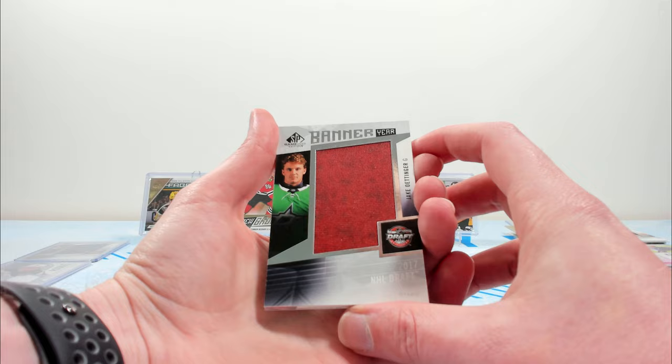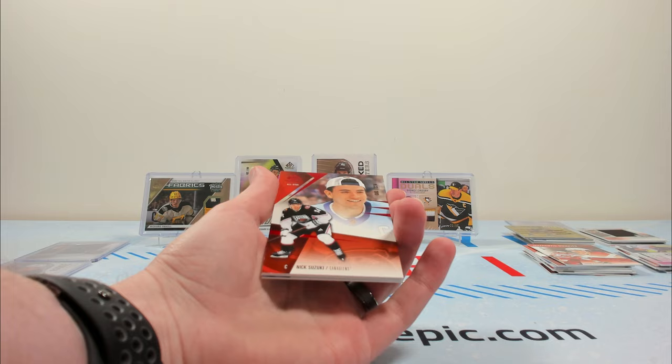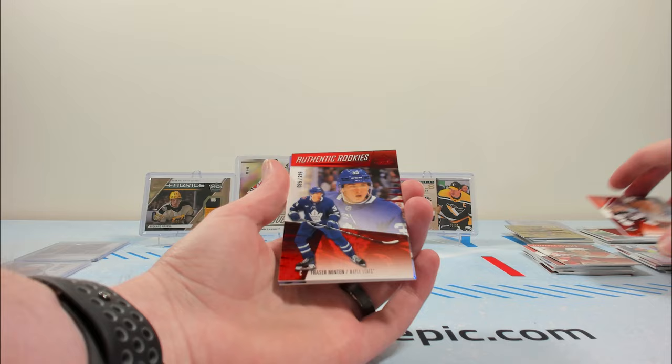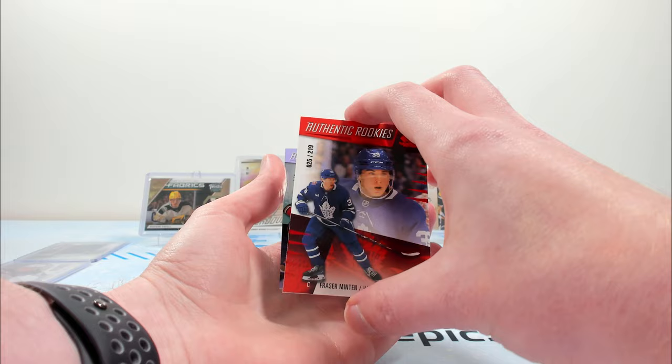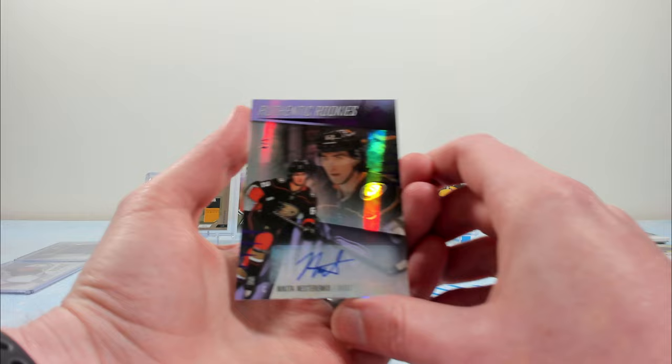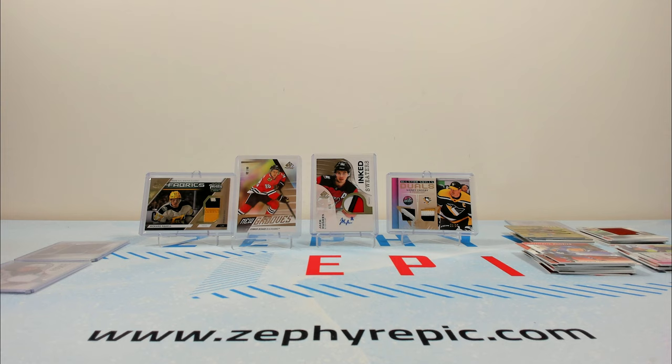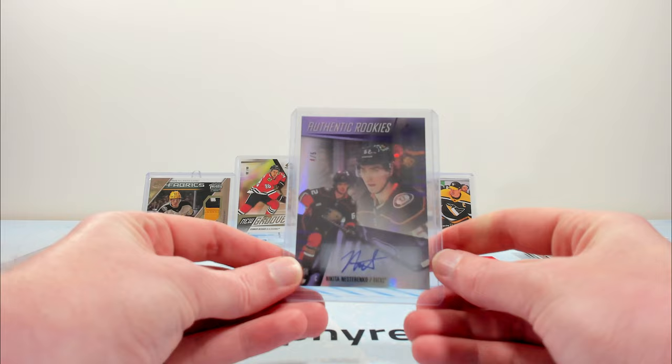Ottinger from the 2017 Draft in a banner year — as being used in the 2017 NHL Entry Draft. Nick Suzuki to 224. Authentic Rookies of Fraser Minton to 219. Should be an autograph or a pretty big card here. Nikita Nestorenko auto to five — not the biggest name, but an auto to five of Nestorenko. That's still a win. The overall box wasn't the best, but you take an auto to five from this product even if it's not the best player.